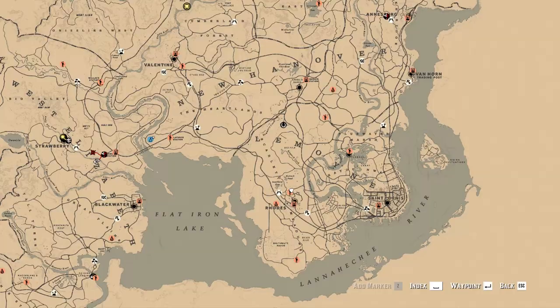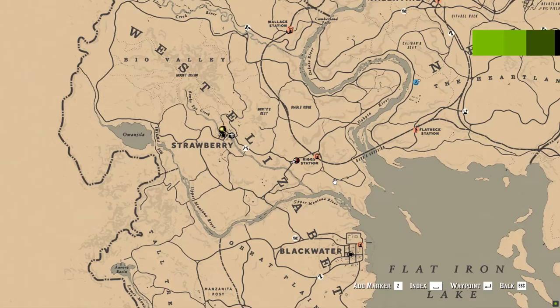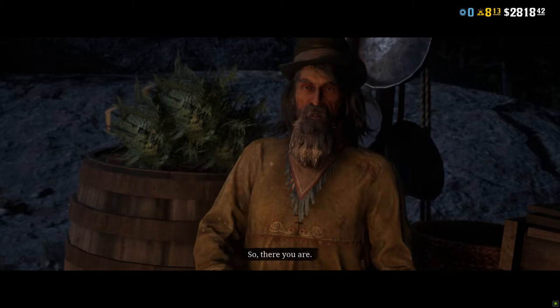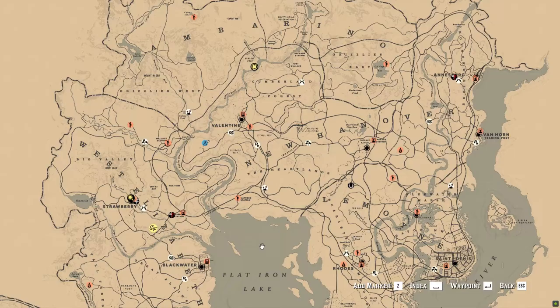An alternative method is to pay gold to Old Man Jones. You can find him on the map by going to the red and white cowboy hat icons. Take note that if you press the interact button you will straight away give three gold to Old Man Jones, so make sure you confirm before you press the button. The karma decrease will not be that much, as you can see on the screen, so I only recommend using Old Man Jones if you have plenty of gold.